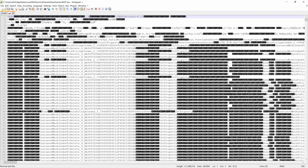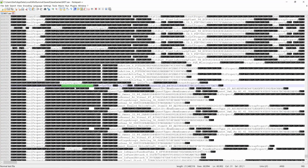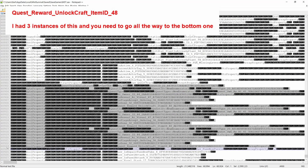Now you're going to have a bunch of stuff in here. You just hit Ctrl+F — it'll bring up a search box. And then we're going to search for 'QuestTrackData_STRUCT'. I'll have that in the description below as well. Hit Find Next, then close the search. We're basically going to click this and hold Shift, and we're looking for 'quest reward unlock item ID 48' — this thing right here. We're going to click all the way down and delete all of this highlighted stuff, then hit Save.